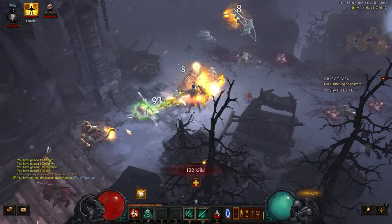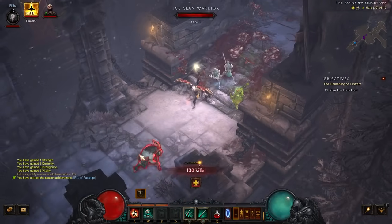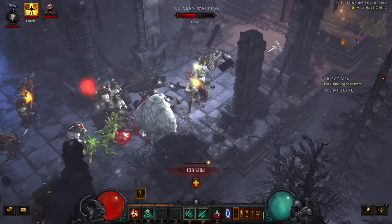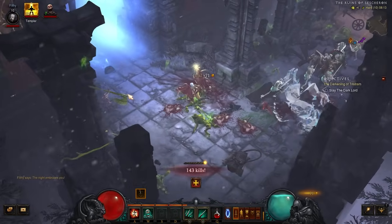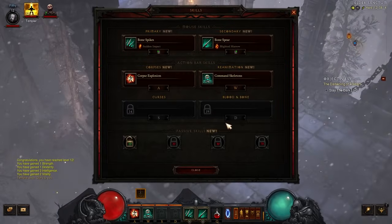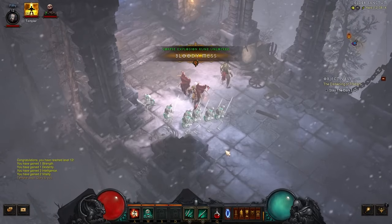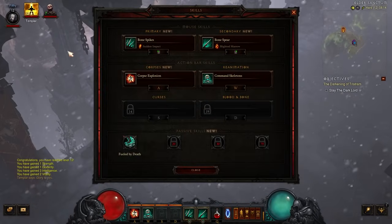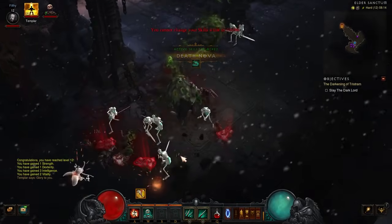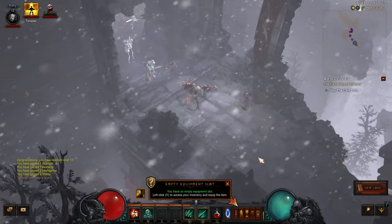The EU and US challenge rifts are doable — EU was very easy, barely an inconvenience as we like to say. But the US one is a little bit harder. And here we go, Elder Sanctum. We now have Golem at 13, not 12, sorry. We'll put Fueled by Death on that just to make us a little bit zippier. We need to chain up our Follower — we've unfortunately activated these enemies before we can get it off. So much to do at the start.